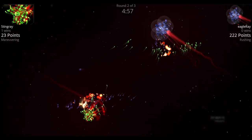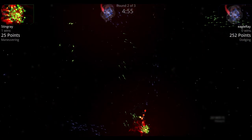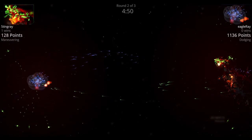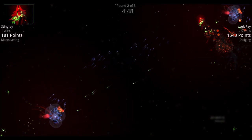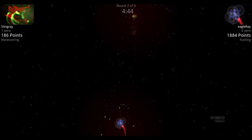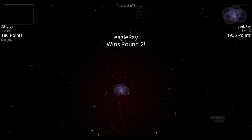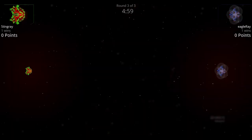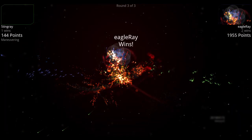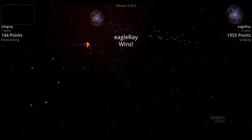Round two: they fire their first flurry of guided missiles. The drones reach Eagle Ray, tearing away at its shields. The first shield goes down, and Sting Ray decides to leave the screen entirely — Eagle Ray wins. In round three they ram each other immediately, and Eagle Ray wins again.